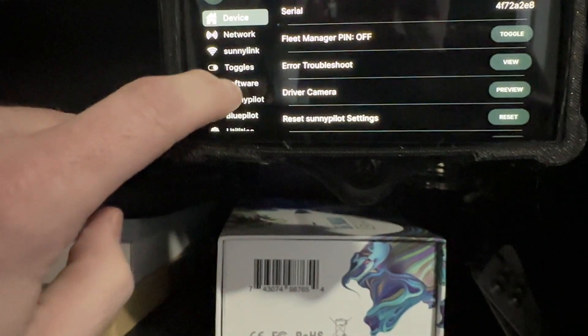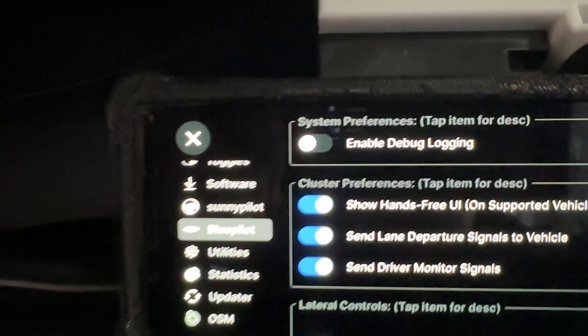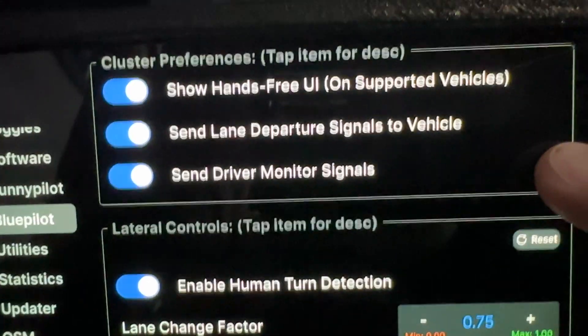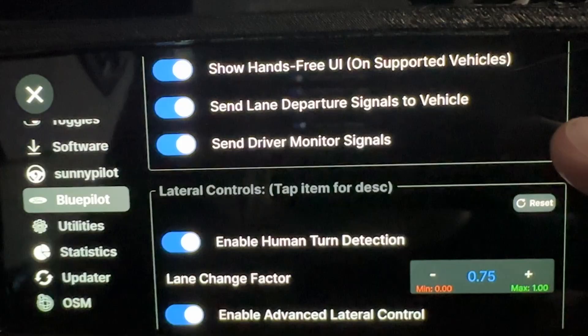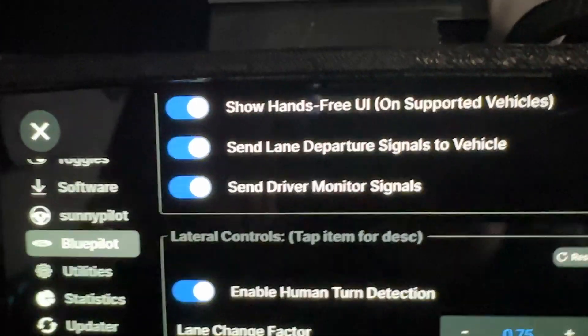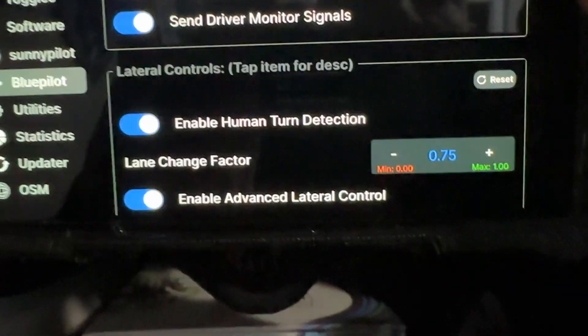I'm going to look at the new menu for Blue Pilot 2.1. It's now under Blue Pilot instead of Ford. A lot of the options here are pretty familiar. The hands-free UI is for a Blue Cruise capable vehicle, with lane departure signals and driver monitoring signals to the dashboard — again, only if you have a Blue Cruise capable vehicle.